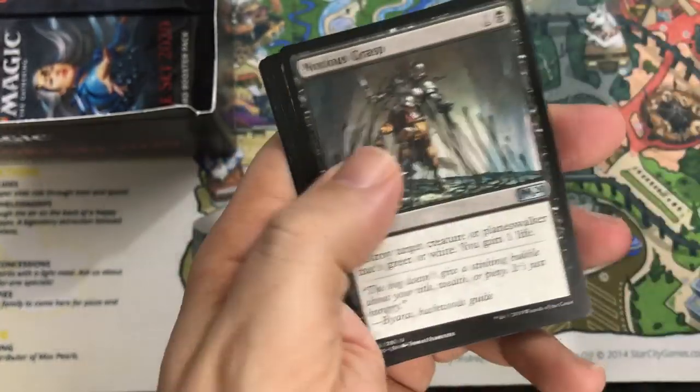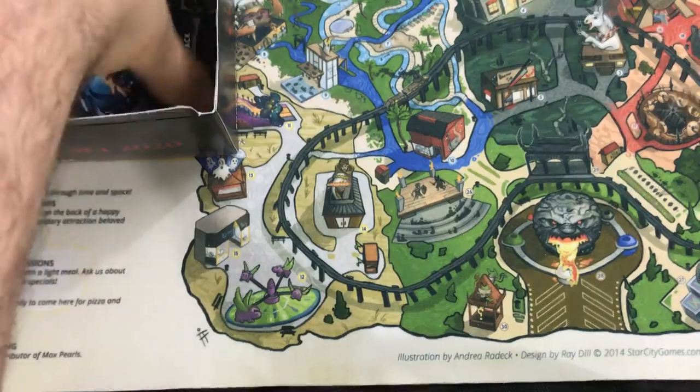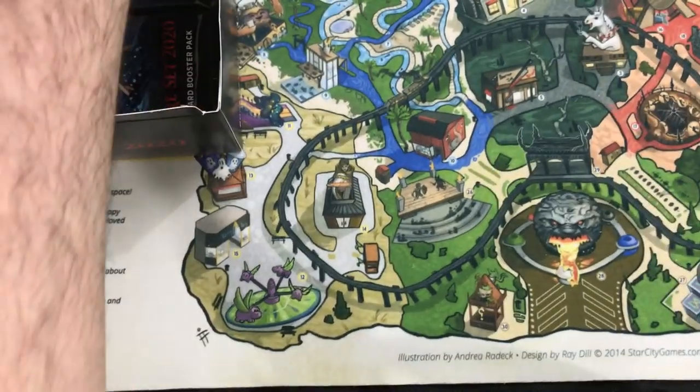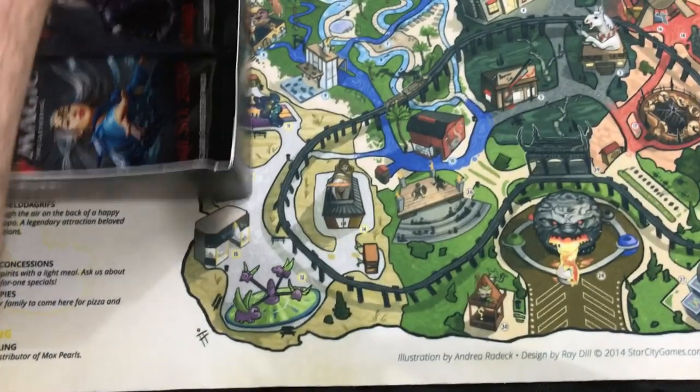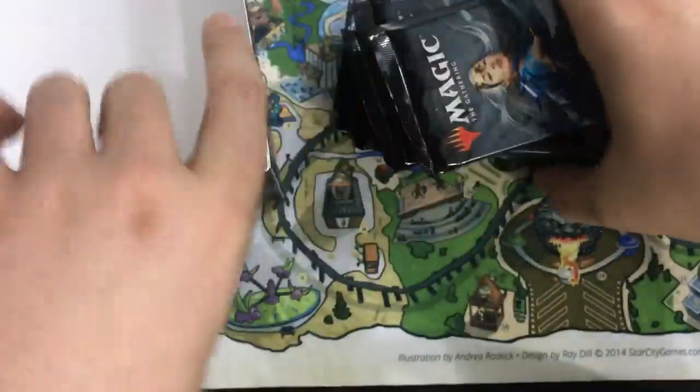Meteor Golem. Diamond Knight. Noxious Grasp. Temple of Epiphany — that's not easy to say. How many packs we got here? We're getting low. Last nine packs — let's move that out of the way.